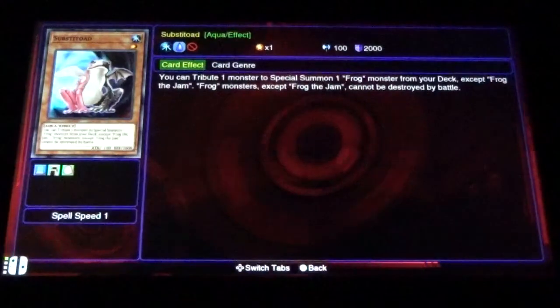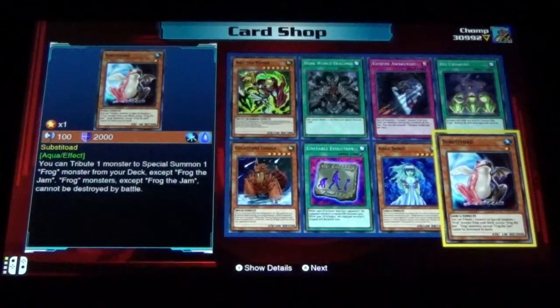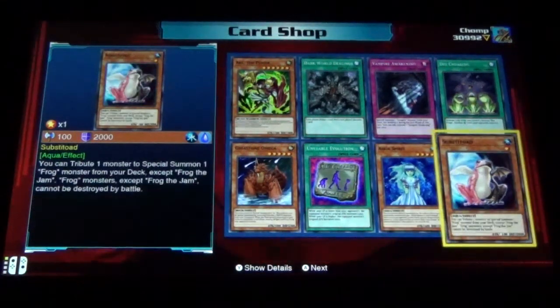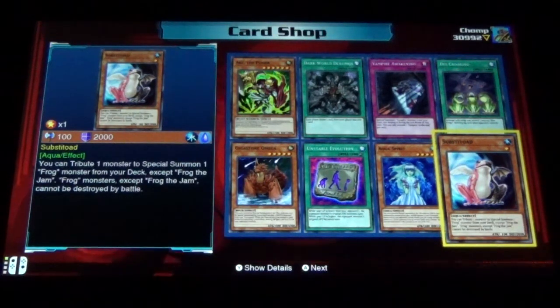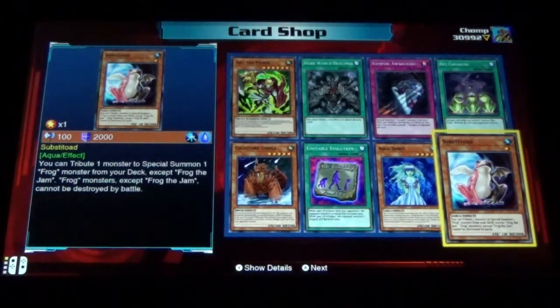It's Substitoad — the banned one. And Frog the Jam is still banned even in Yu-Gi-Oh! Link Evolution. Poor Frog the Jam, never had a chance to join his friends. I understand in other countries it was not named a frog — it was named something else. In America they named it Frog, so they had to ban him from every frog card ever, just due to him getting the wrong name in America.